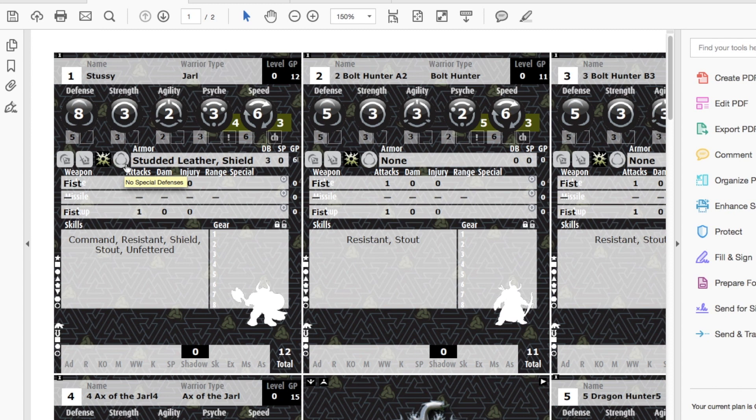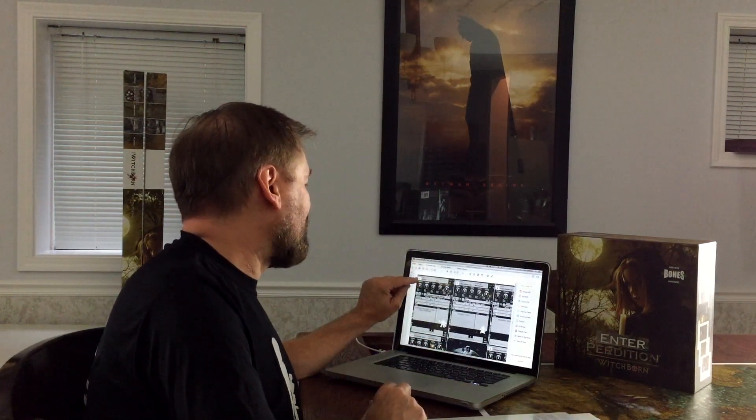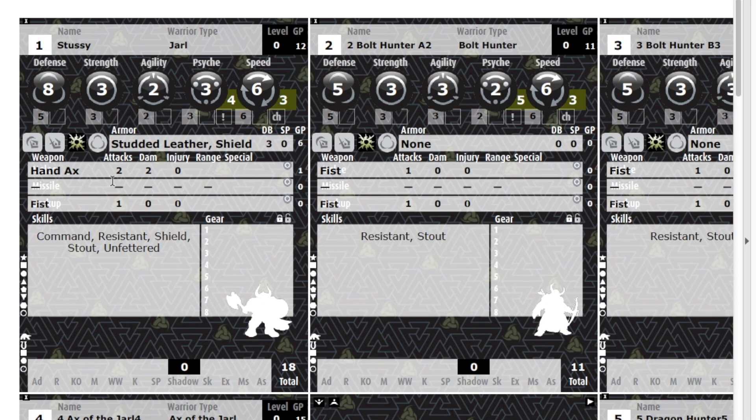That's going to improve his defense by three, and it's going to cost six of my remaining gold. But I'm not real thrilled with him just fighting with a fist. Here's all the melee weapons he can choose from — I didn't have a lot of money left. I really want that War Axe, but I'm going to have to settle for a Hand Axe. Let's type in Hand Axe — it makes two attacks per turn, the damage modifier is minus one, no injury modifier, and it costs one gold.